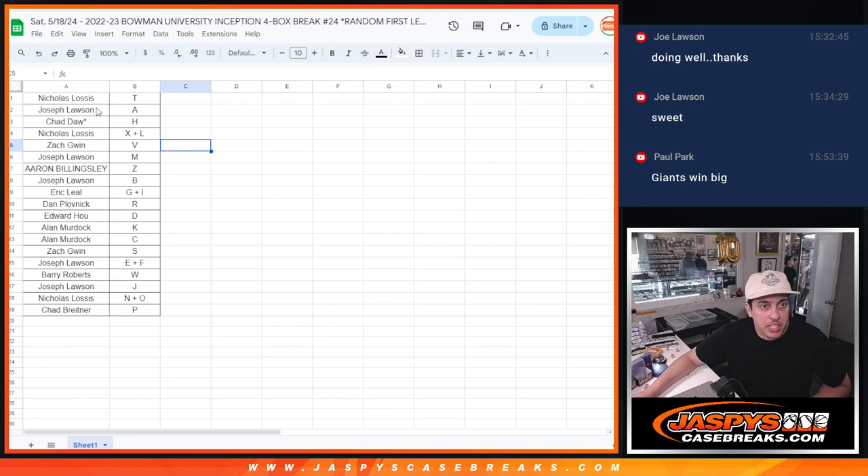Nicholas with T. Joe with A. Chad — last spot mojo — gets H. Nicholas with X and L. Zach with V. One bin Yama chasing there. Joe with M. Aaron Z. Joe B. Eric gets G and I. Dan with R. Edward with D. Alan with K and C. Zach with S. Joe with E and F. Barry with W. Joe with J. Nicholas with N and O. And Chad with P.